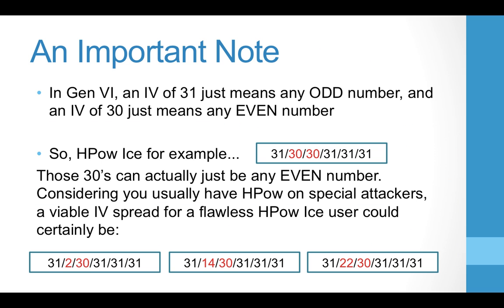An important note: in Gen 6, an IV of 31 just means any odd number, and an IV of 30 just means any even number — it doesn't have to be exactly 30 or 31. For example, for HP Ice with the spread 31/30/31/31/31, those 30s can be any even number. Since anything you're putting hidden power on is probably a special attacker, the Attack stat doesn't need to be exactly 30 — it can be 2, 14, 22, any even number. You just need Attack and Defense to be even IVs. You want a 30 because you're trying to get as strong a Pokémon as possible, but Attack doesn't really matter for a special attacker. That makes our job way easier — we're really only looking for 5 stats to pass down via Destiny Knot and then a 50% chance of having an even number.